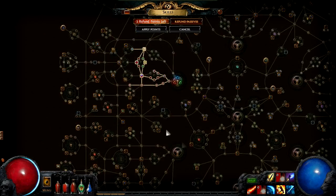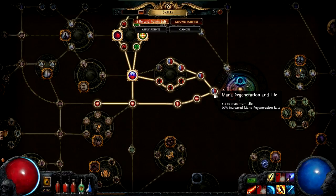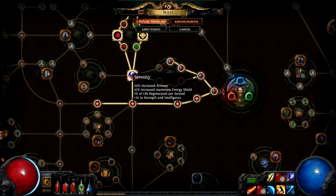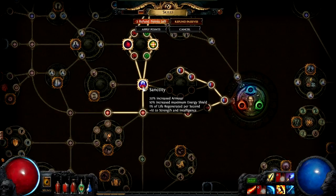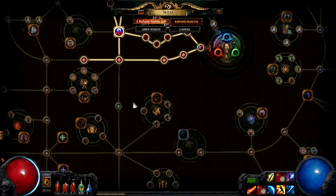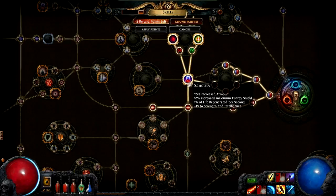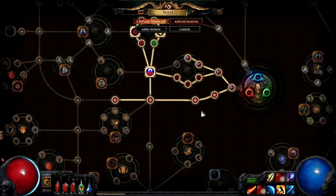There are multiple paths you can take with this skill tree. You can go across mana regeneration and life, or strength. You could go to Sanctity — the big orb things — which are more significant changes to your character, while the smaller ones are just little changes.